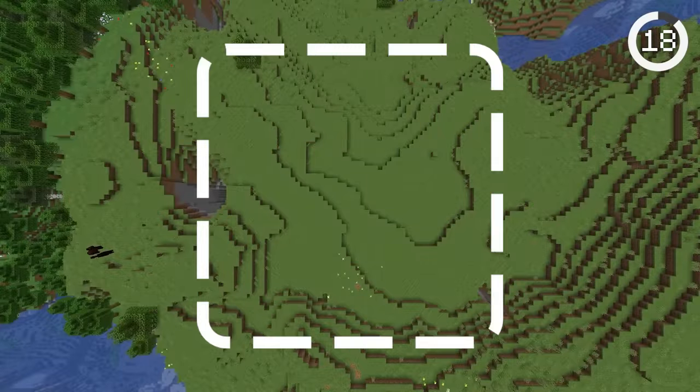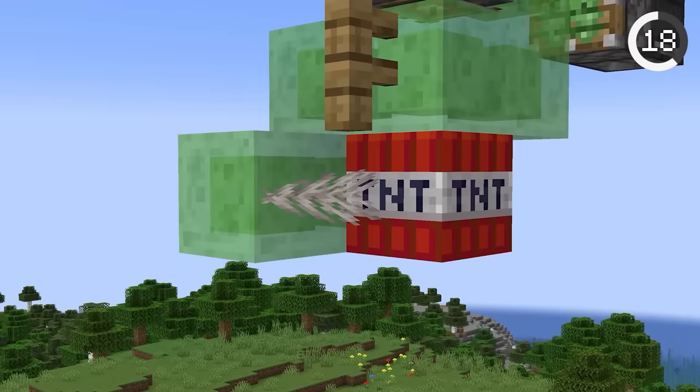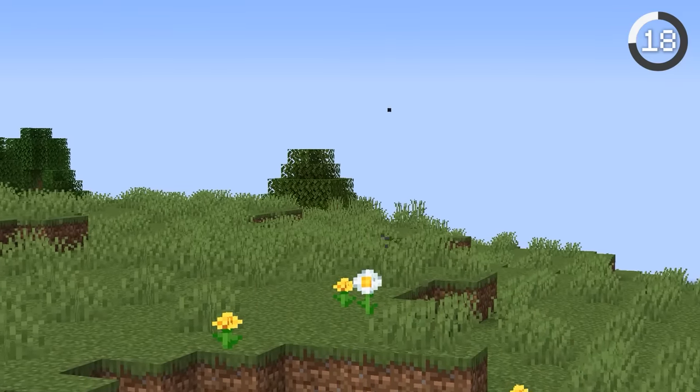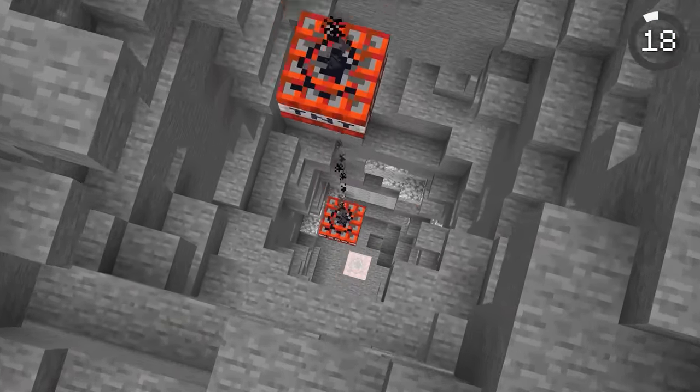Number 18. If you need to mine a huge area, you should use TNT dupers. For some reason, when you place coral and slime in a specific configuration, it duplicates TNT. This is super overpowered and is every hardcore YouTuber's dream item.